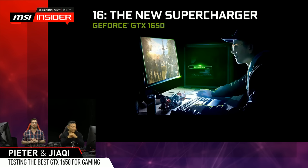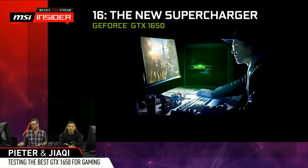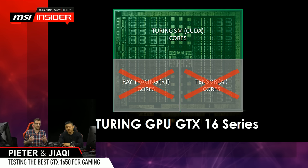Here's the visual that NVIDIA comes out with - the 16 series, they call it the new supercharger. The GTX 1650 is at the moment the lowest end card in the series, the most entry level. Similar story to the 1660 and 1660 Ti: the RTX cards had the Turing architecture combined with dedicated ray tracing cores and tensor cores, while the 16 series has the Turing architecture but without those dedicated cores.